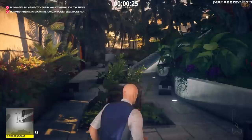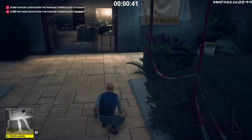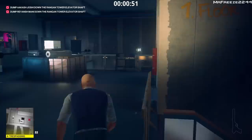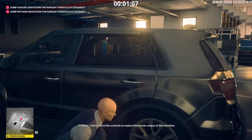As we come up these stairs, we're going to crouch and stay out of the camera's line of sight. We'll wait for the camera to turn around — though we're going to take out the cameras a little later anyway, so it doesn't matter too much. Going around the side to where the target is, we're going to turn off the fuse box. Once this guy's finished with his conversation, he'll get distracted by the fuse box. We take him out, turn the fuse box back on, drag his body, and dump him down the elevator shaft.